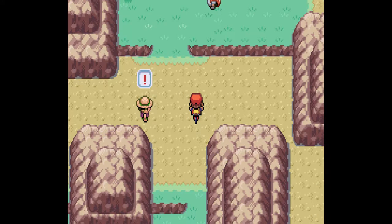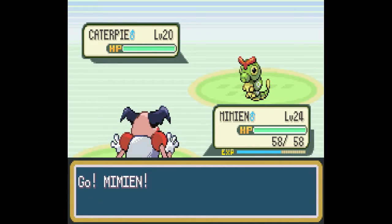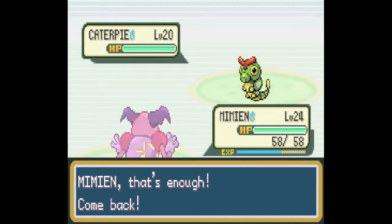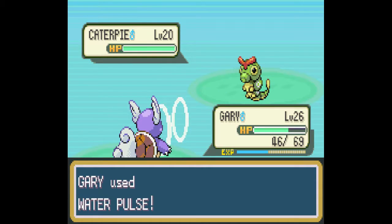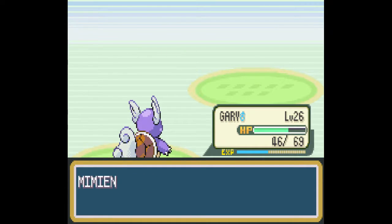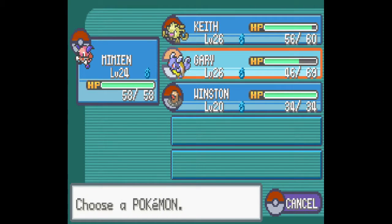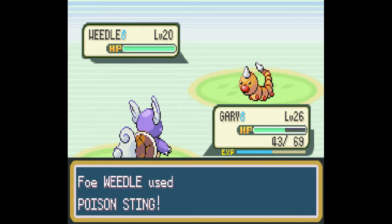Alright, let's continue on towards the Rock Tunnel. Gooo Gary. Waterfalls — I think there's no relation type-wise. And I know Grass is not very effective against Bug, or at least I believe so. You know, it's very effective against Poison and Psychic. Confusion would be real nice — just going to passively-aggressively talk about that Daycare from now on.